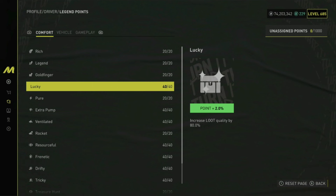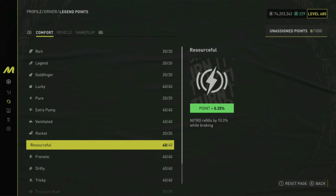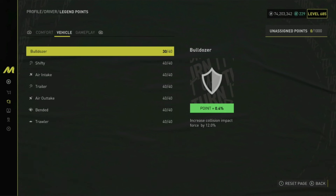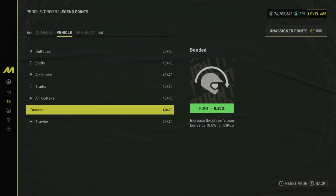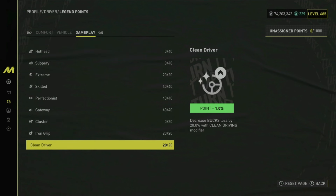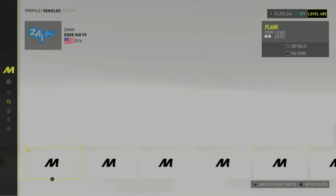You just want to max out pretty much everything in the category Comfort. We don't care about Treasure Hunt and the other things below because we want a fast car. You can also put some points into Trawler and max it out if you can, and put some points into Clean Driver because you will make a little bit more money, though it doesn't really make a big difference in the end.